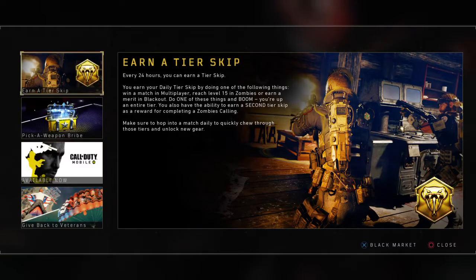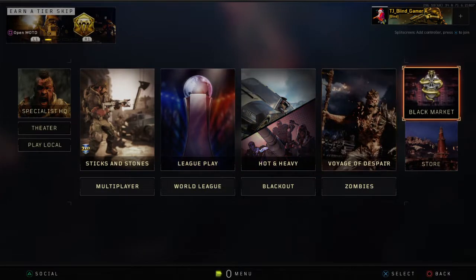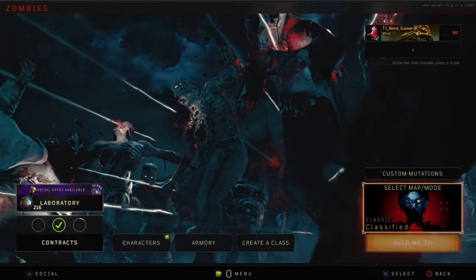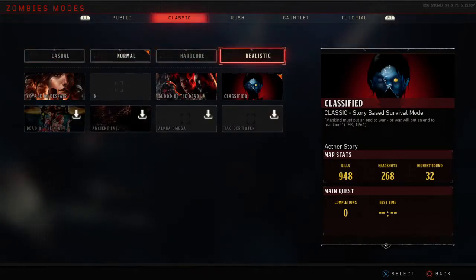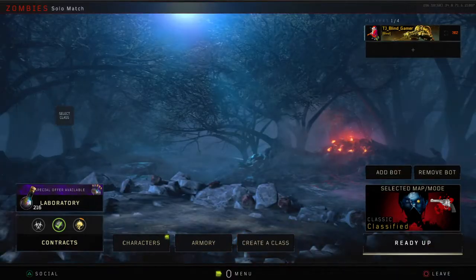Hey guys, CJ back here with an attempt at describing how to play Call of Duty without vision. Right now I'm just navigating the menu system to get to a solo match in Zombies, on normal difficulty on the Classified map. I'm loading into the main lobby right now.